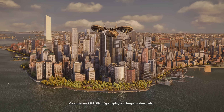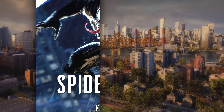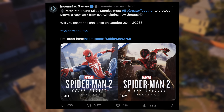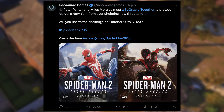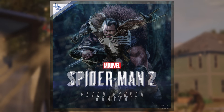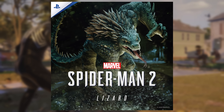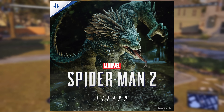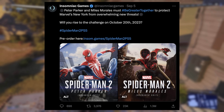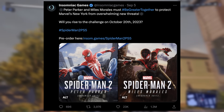The best place to start is what we got first this week — the various brand new looks at villains and suits in Marvel's Spider-Man 2. Starting on September 5th, Insomniac started doing this daily post thing on Twitter where they showcased new looks at Peter, Miles, Kraven, the symbiote suit, and even a new look at Venom. If you haven't seen these, they're all on Insomniac Games' Twitter — very high fidelity, they look great.